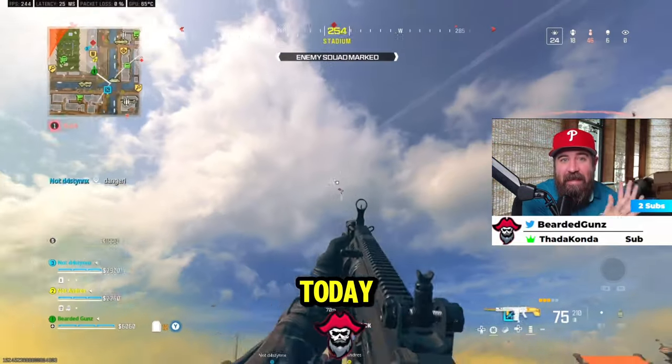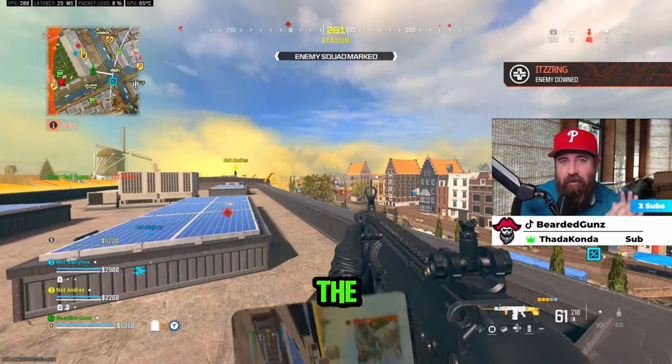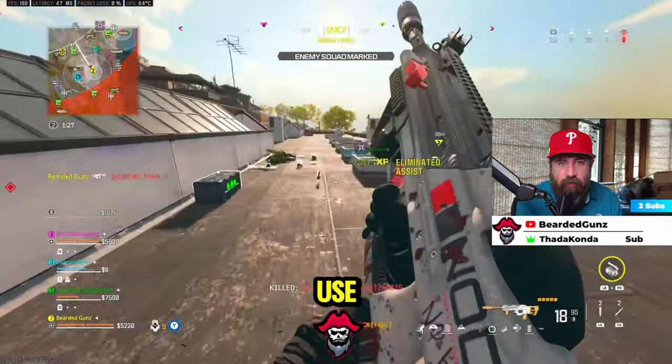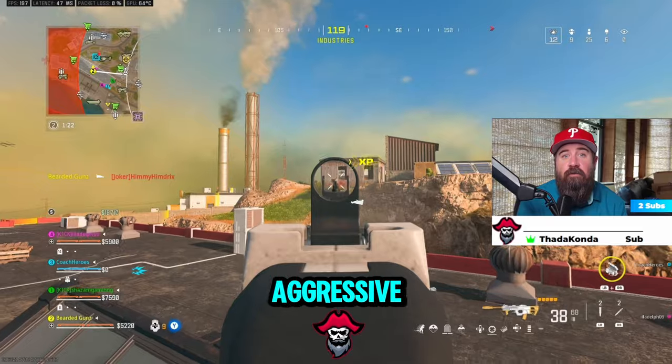This build is currently my favorite to use for Rebirth Island. It has the lowest recoil, beautiful bullet velocity, and is easy to use for passive and tactical players - but it also fits the playstyle of pushing with demons and aggressive players.